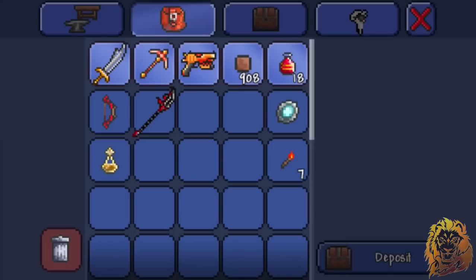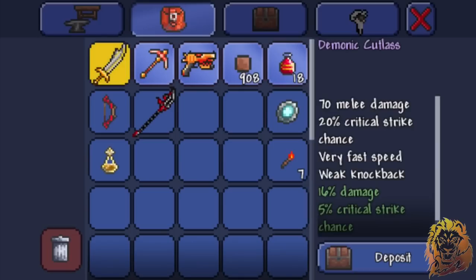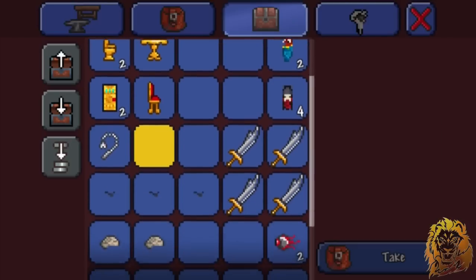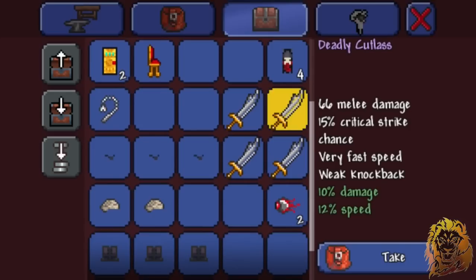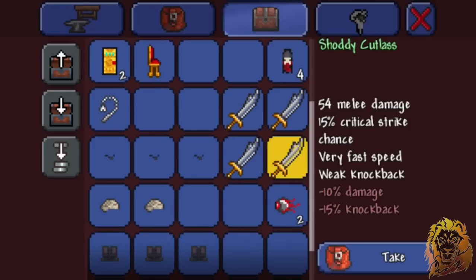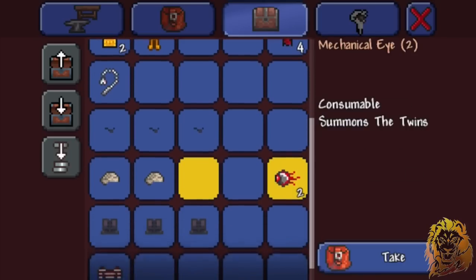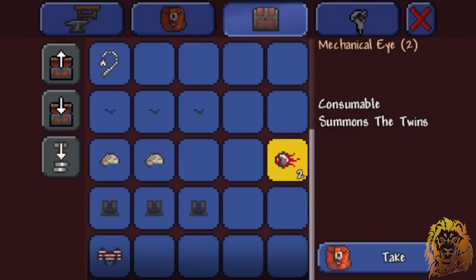Look what we got — look at our sword! 70 melee damage. One of them dropped a Demonic Cutlass. We actually got four cutlasses: the first one I got, then a Deadly one at 66 damage, a Heavy Cutlass at 60, and one at 54. I'll sell all of these. We also dropped two Mechanical Eyes, which was awesome.